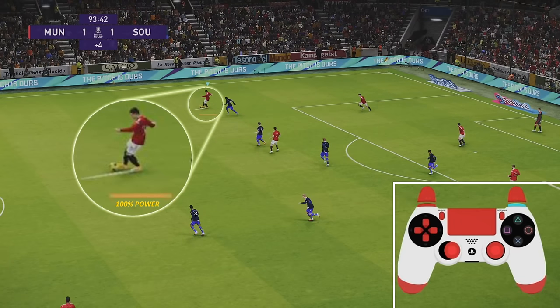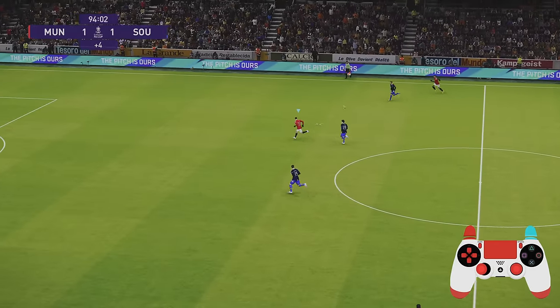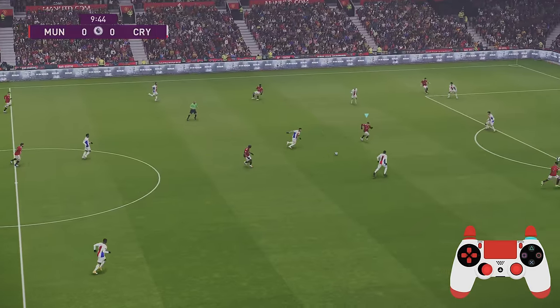If you ever want to play a long ball in behind the opponent's defense, definitely enable manual control. Hold that left trigger and use the circle, pumping it over the top. As you can see, I was able to latch onto that with Vardy.